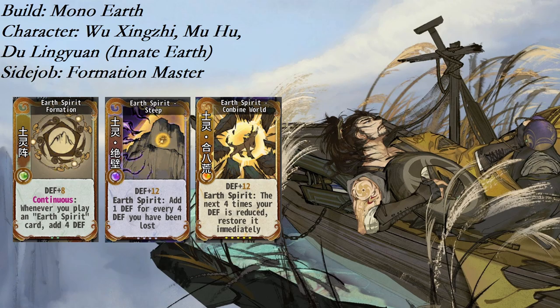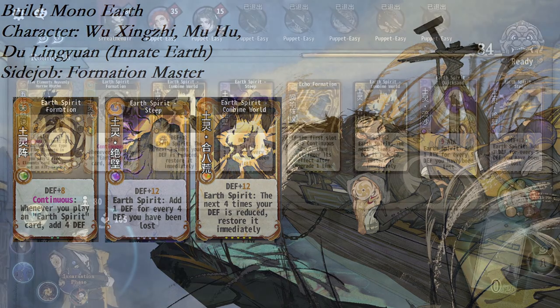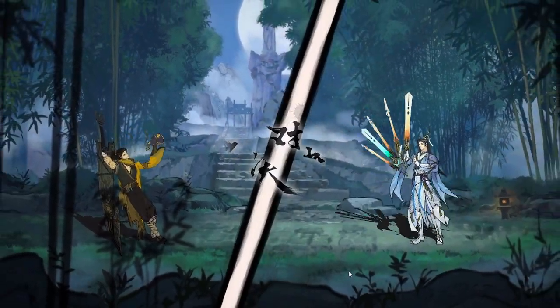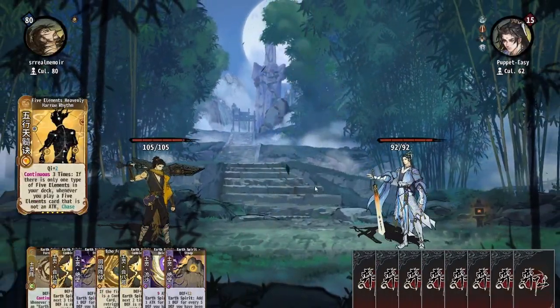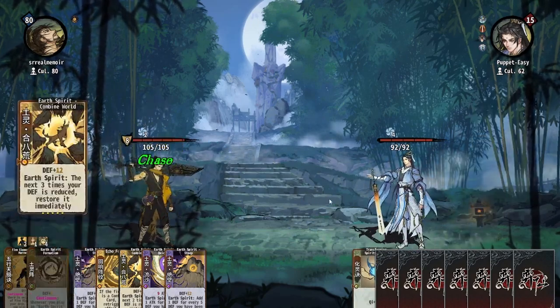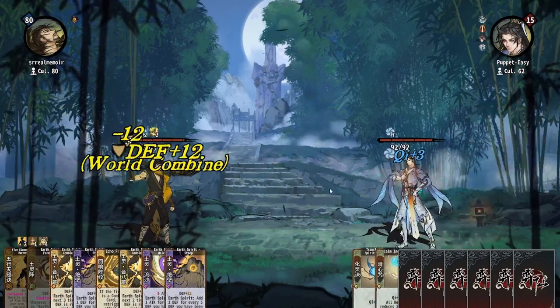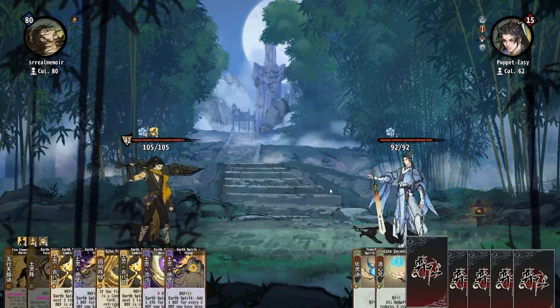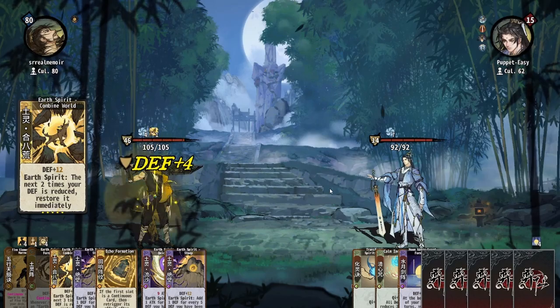Mono Earth plays surprisingly similar to Mono Water, utilizing Heavenly Marrow and Echo Formation to scale up its defense. Earth Spirit Formation is on tier 2, along with the formation card Caco Poisonous Formation. Saving rolls on tier 1, and then playing a board with these two formations with low level earth cards will smash a lot of early game decks, allowing you to save additional exchanges for tiers 4 and 5.